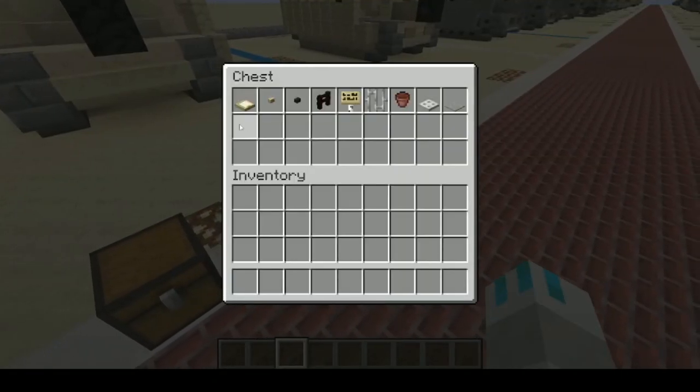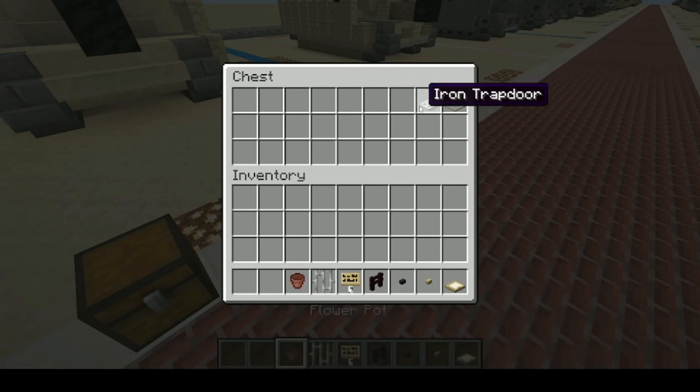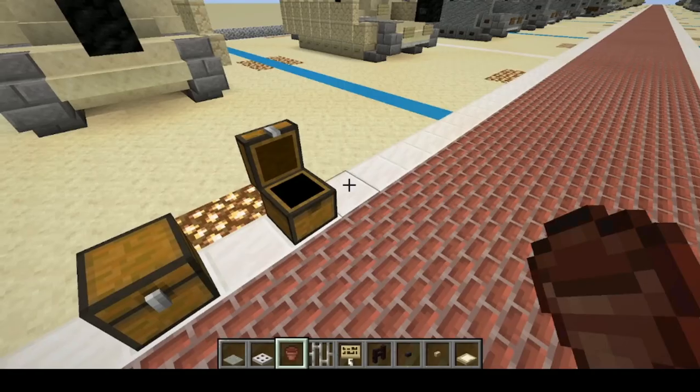Now on to cosmetics, which will be birch trapdoor, birch button, polished blackstone button, nether brick fence, birch sign, iron bars, flower pot, iron trapdoor, and light green carpet.